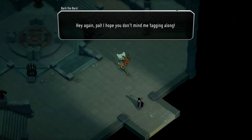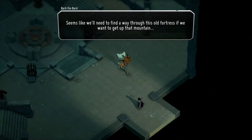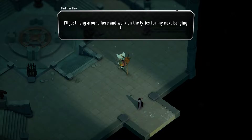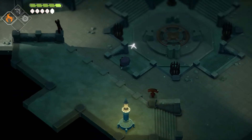The bard says: 'Hi again pal, I hope you don't mind me tagging along. Seems like we'll find a way through this old fortress if you get up that mountain. Well, I say we — I mean you. I'll just hang around here and work on the lyrics for the next bard tune. Let me know if you find a way up.'